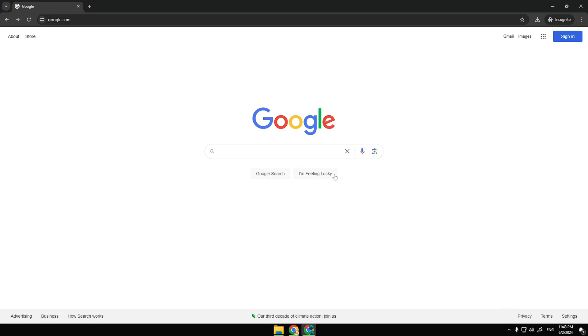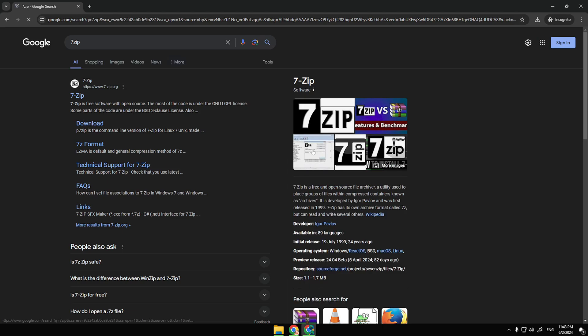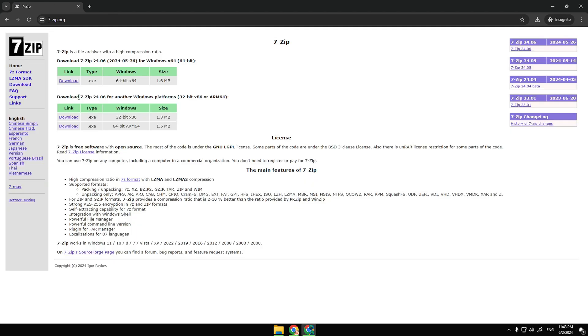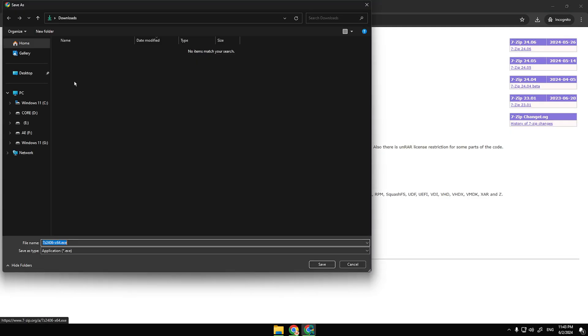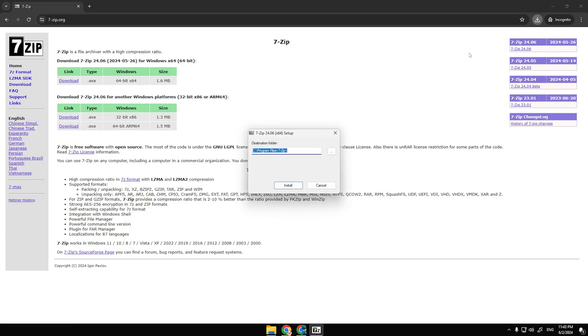Let's start from the beginning and set everything up from scratch. First, enter 7-Zip in the Google search bar, then click on the first link in the search result. Click the download link. Save the file in a folder that is convenient for you. Then open the file and install this program.